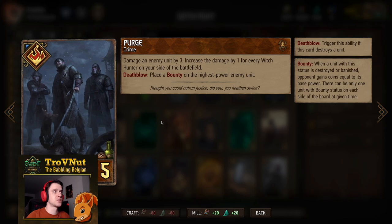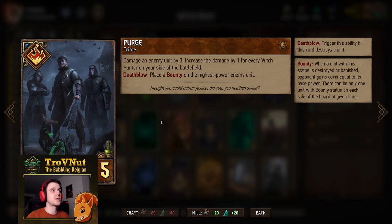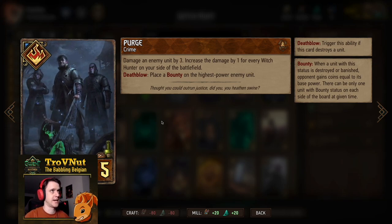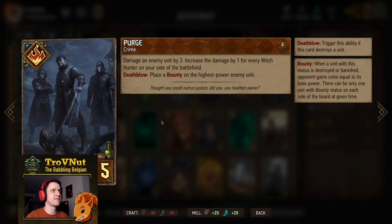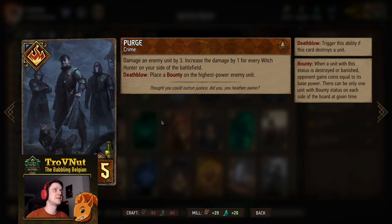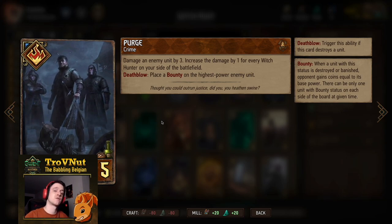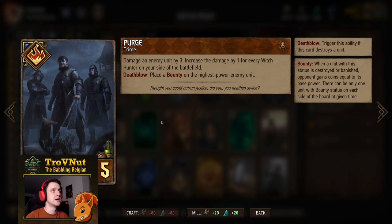Then we have Purge — a very good crime card for this archetype. You damage an enemy unit by three, and if you kill that unit you place a bounty automatically on the highest-power enemy unit remaining. You also increase the base damage of this card by one for every Witch Hunter on your side of the battlefield. We have quite a lot, so this card can easily deal six damage or more depending on your board state.